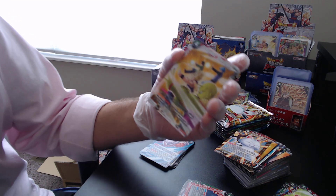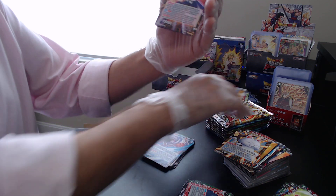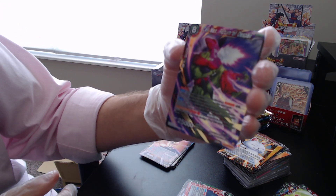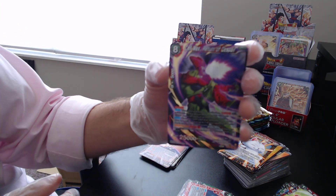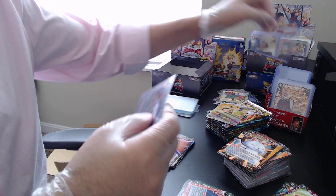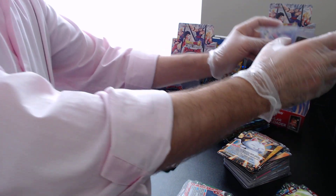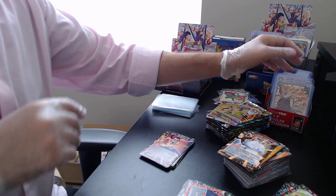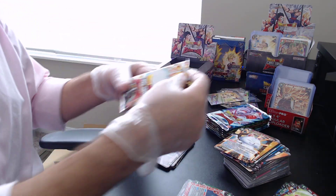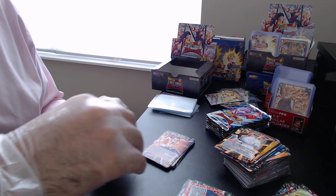Let's see what we get jumping to the last three. Our foil is Focus Barrage — a common card. Mercenary Tao is our rare. And — super rare: Cell Max, Return of Despair! Not bad, I'll take it. Never going to turn down an extra foil or a super rare. He's not my favorite though, so we'll keep our Cumber right in the front.